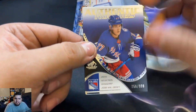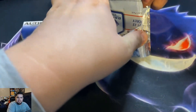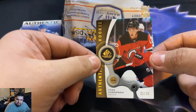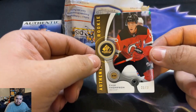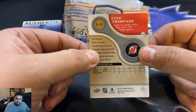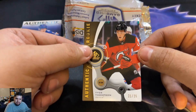Let's not give away — the next card is Tyce Thompson, 21 out of 25. These are like retro rookies. Nice stock though, they feel really nice. Tyce Thompson, 21 of 25.